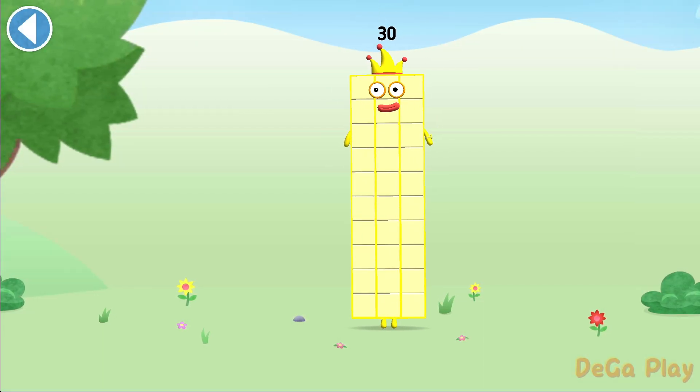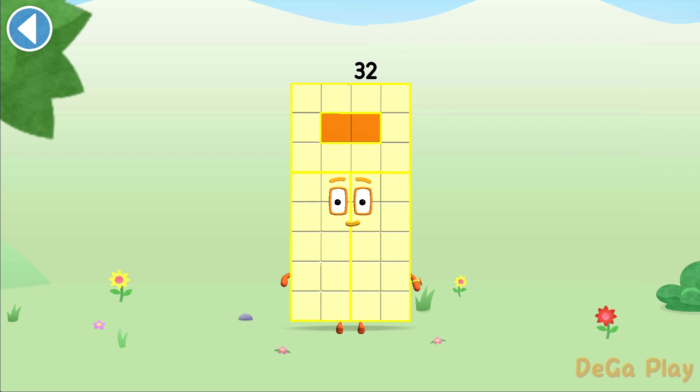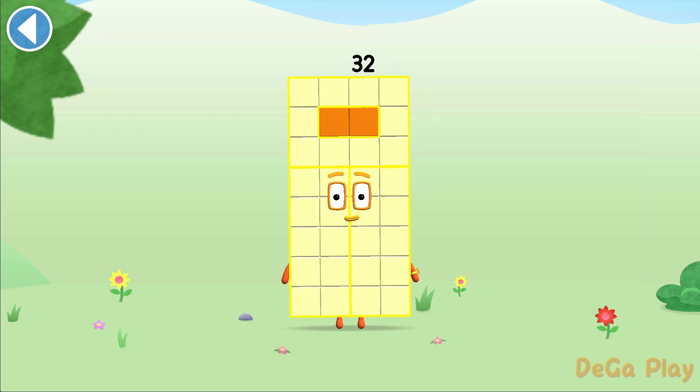You're about to meet number block 32. Can you add 2 to 30 and make number block 32? Drag number block. Hooray! This is number block 32. This number block is made up of 32 blocks.